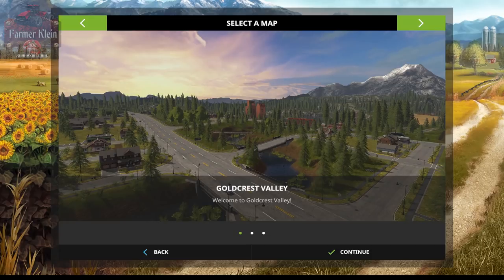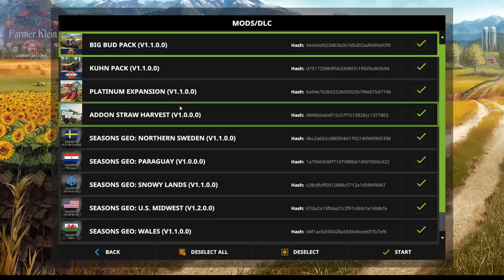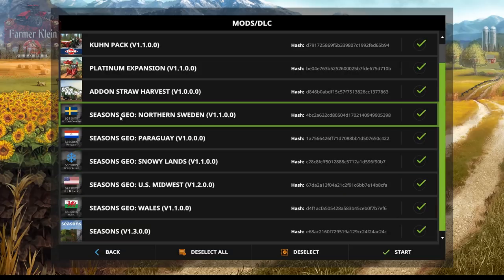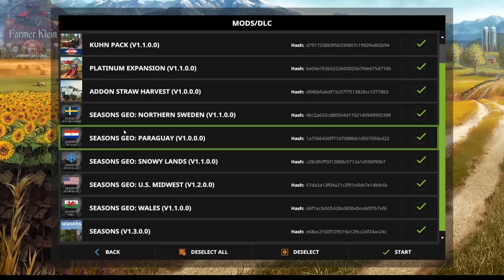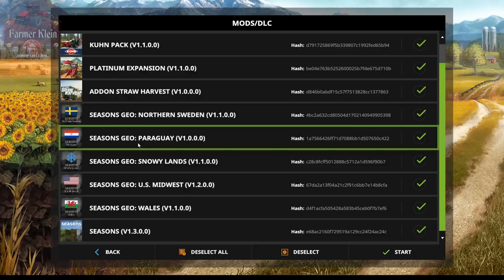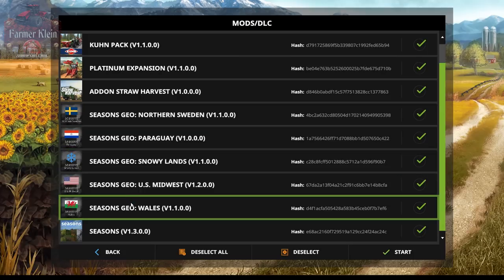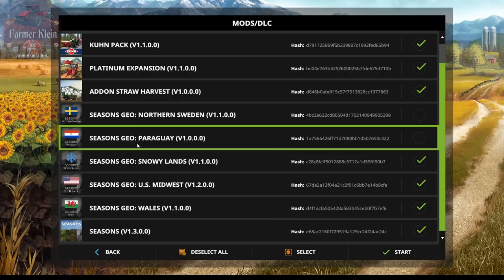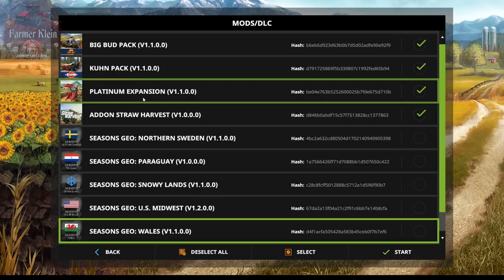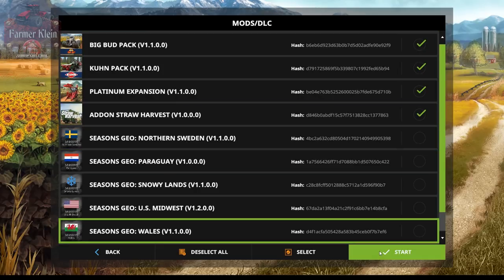We're going to go ahead and use Goldcrest Valley. I've downloaded Seasons — currently at version 1.3 in the mod hub — and there are also five Seasons GEOs that I've downloaded. You're not going to use all of these; I've just downloaded them all so they're all listed here. We're going to show every single one of them at some point. For now, we'll unselect the GEOs so we don't have to worry about what they do to the base game, and we'll jump on in.